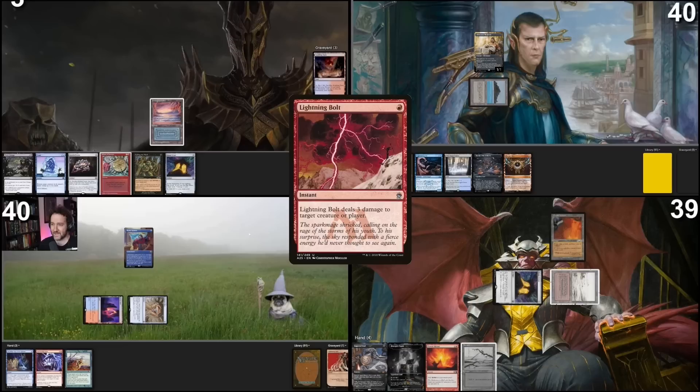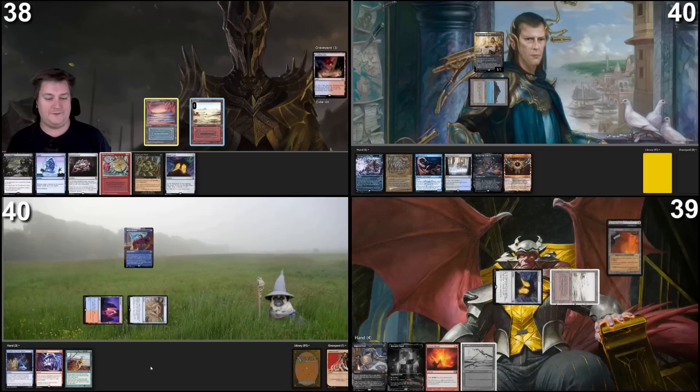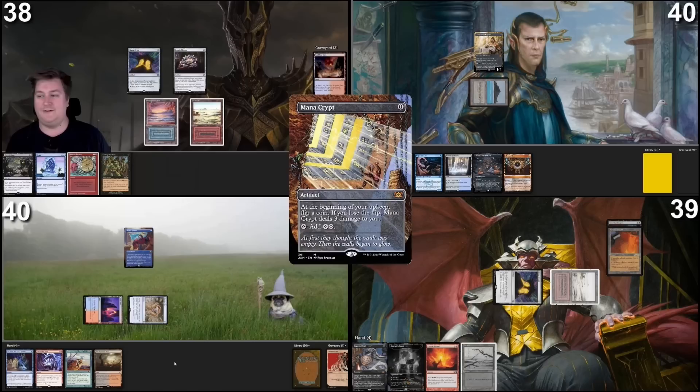Then the two triggers will happen. A City of Traitors and a Phyrexian Swamp. I will now resolve my fetch, finding this Badlands. And since Rhetoric helped me deal with the Obnixilis, I can help Rhetoric. I will cast this Mana Crypt.